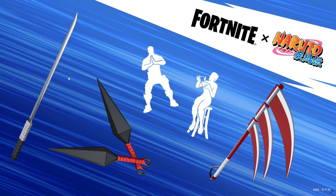These are some of the stuff we're gonna get as pickaxes. As you can see we're getting kunais, a ninja blade, and the Hedone reaper blade I guess. As for the emotes, I think this is gonna be the Kage Bunshin no Jutsu.